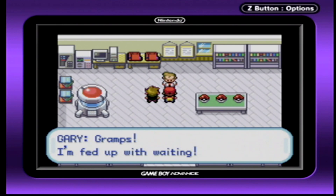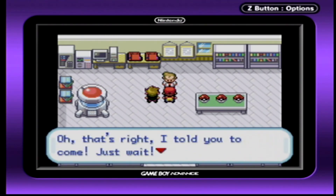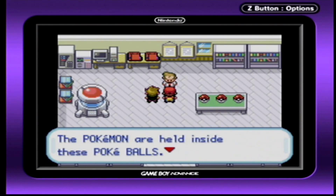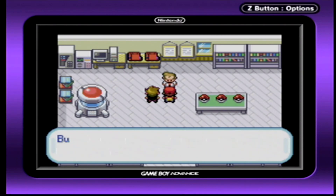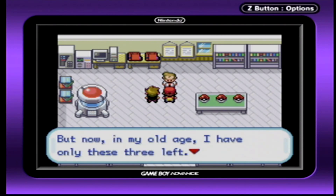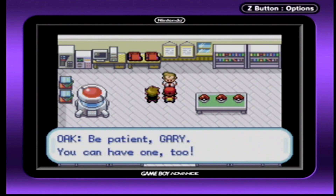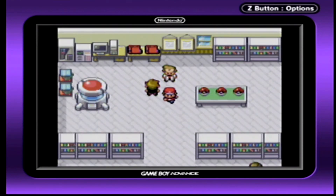Gramps! I'm fed up with waiting. Gary! Let me think — oh, that's right, I told you to come. Just wait. Here, Donnie. There are three Pokémon here, held inside these Poké Balls. When I was young I was a serious Pokémon trainer. Now in my old age, I only have these three left. You can have one — go on, choose! Hey Gramps, no fair! What about me? Be patient, Gary. You can have one too. Jeez, as pushy as always.